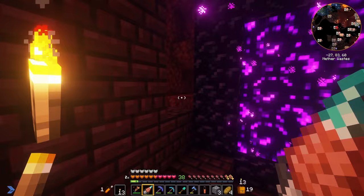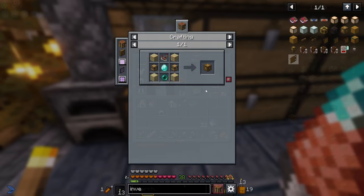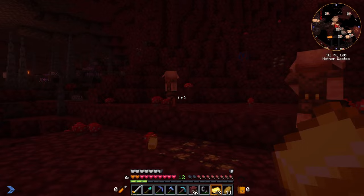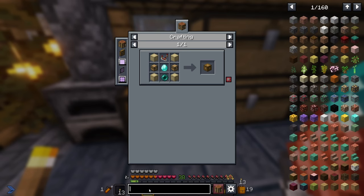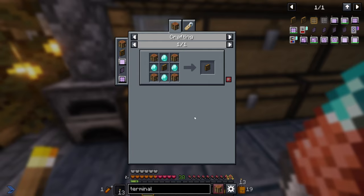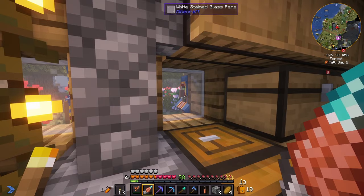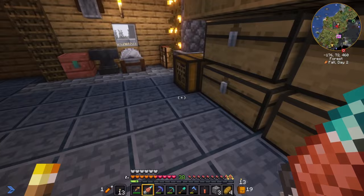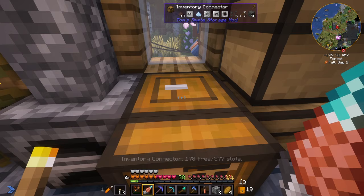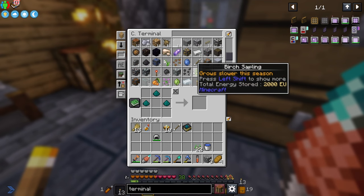I explored just enough to get some quartz — the quartz I needed for Tom's Simple Storage. Let's take a quick look at this. The inventory connector — it's pretty pricey, you need a redstone comparator. While I was in the Nether, I also traded with some piglins long enough to get a couple of ender pearls so I could make this connector and then the terminal. I actually upgraded it to a crafting terminal because I had a bunch of diamonds. That's all you need for Tom's Simple Storage — just put an inventory connector down and it will show you the inventory in any adjacent chests and any chests connected to those.